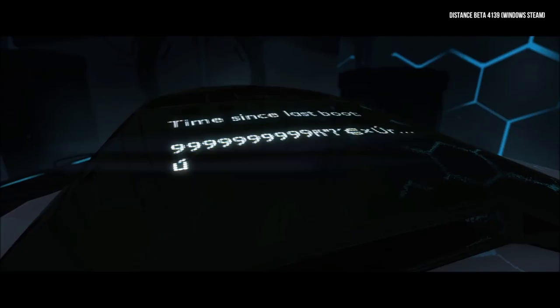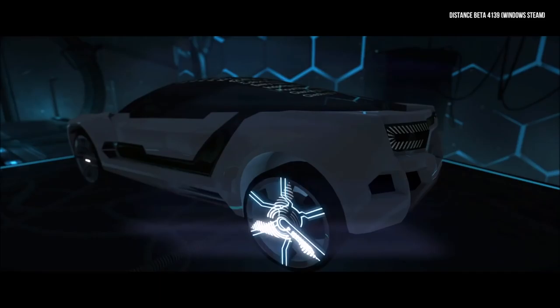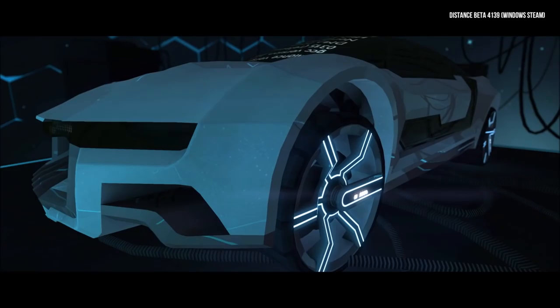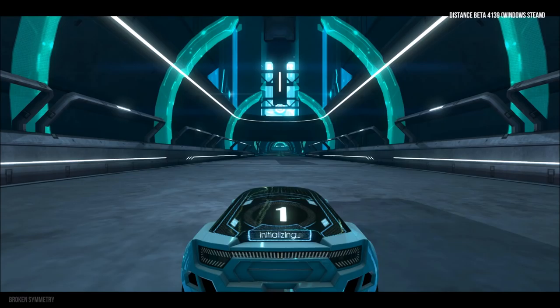The beta version of Distance houses a pretty bare-bones story called Adventure. It definitely is an adventure, and there is some story to soak up here, though not a whole lot. The beginning narrative introduces us to the idea of the protagonist, which is some kind of sentient platform mobile that looks like a car — though you'll find out over the course of the adventure that you have a pretty substantial range of mobility options at your disposal.